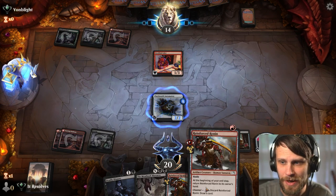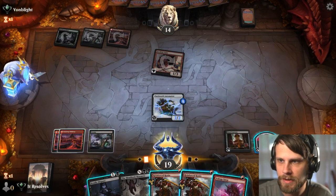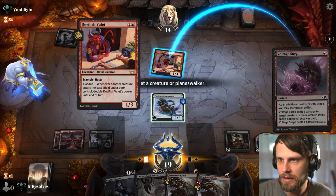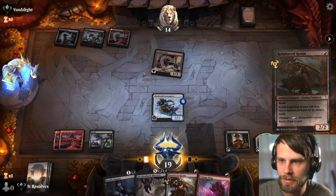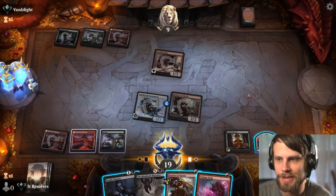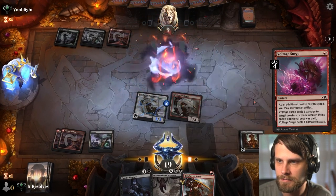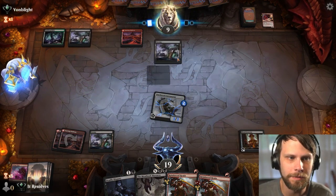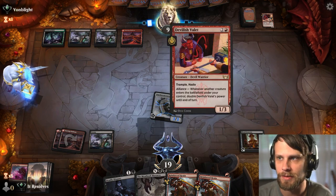Not going to block there. We could just kill this, which is probably the right play honestly. We can wait — we don't have to pull that trigger quite yet. The only thing this punishes is like a Snakeskin Veil, so maybe it is right to go ahead and do it. We'll sack that blood token. I don't love killing it on our turn, but if they're running green and running Devilish Valet as a combo deck, they're trying to get a lot of creatures on the field.